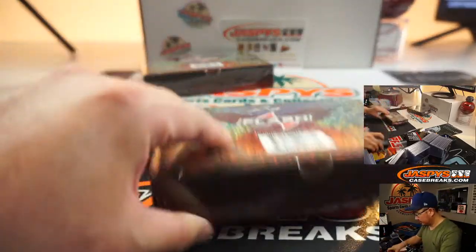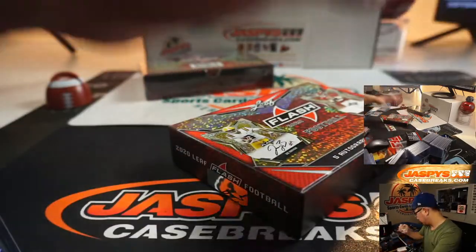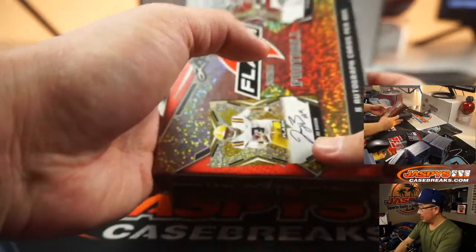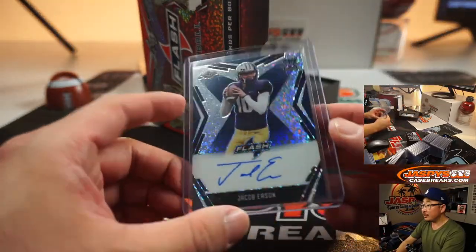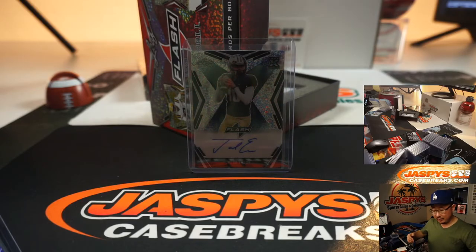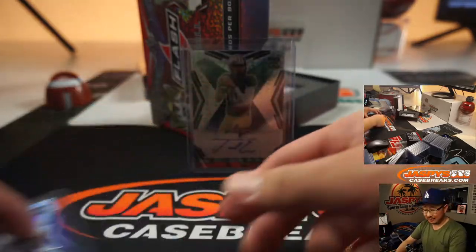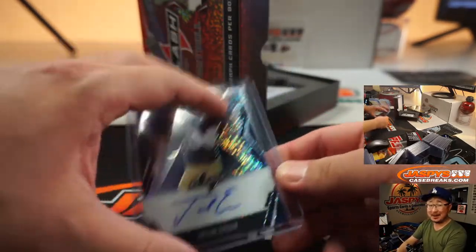Joey B — the future, right? Nice. There's Jacob Eason, 26 out of 35, that goes to Mark as well. Joey B gets the bell, let's go — we need him to play well, that's good for the hobby. Jacob Eason goes to Mark Copeland.